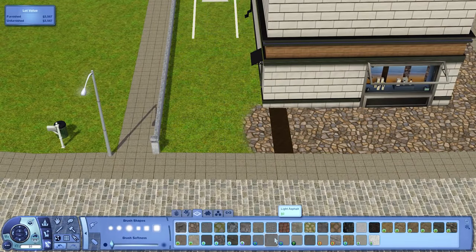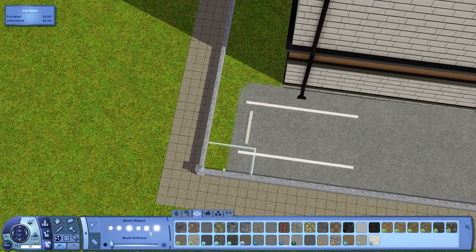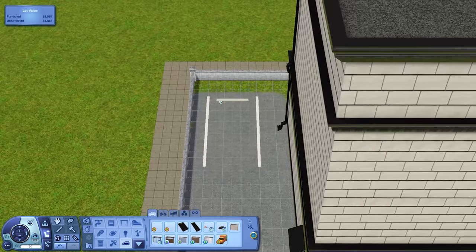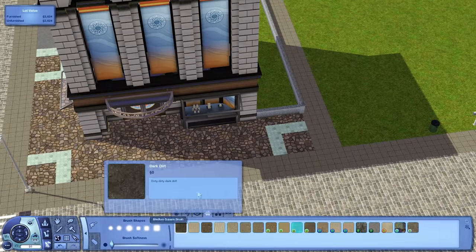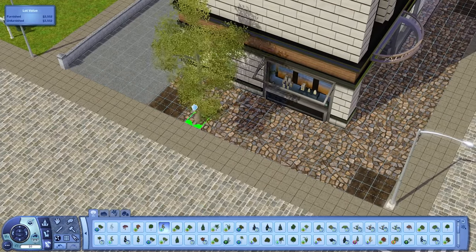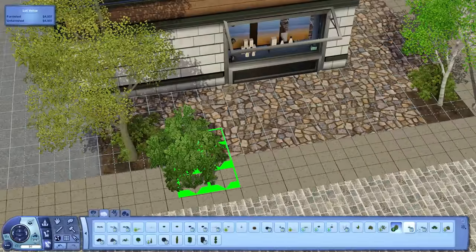This is the base game one and it's here on lot number 20 in the town center area. Download links are in the description to both this lot and the ferry terminal, so you can check those out and add them to your game if you so choose. This is a pretty simple lot - nothing too exciting, just some bushes and landscaping basically.